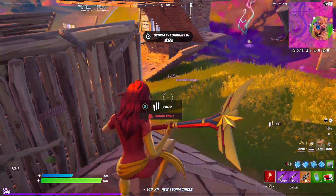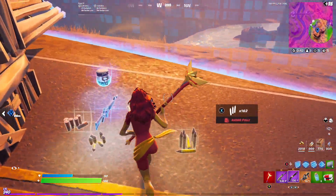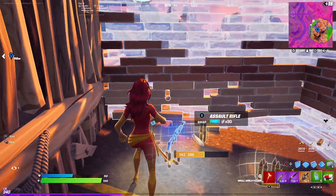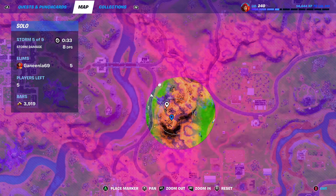Let me see if I can get a biggie somewhere. I really need a biggie. Perfect — three biggies, even better. Let's take this and rotate. Five players left, small zone — I'm going to try and get right on the side of this hill.